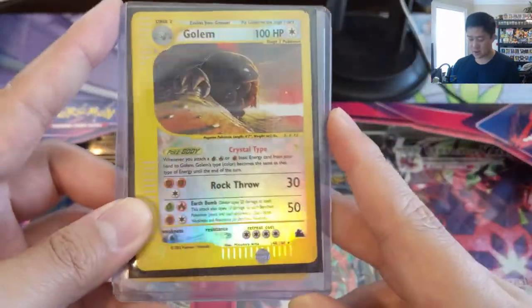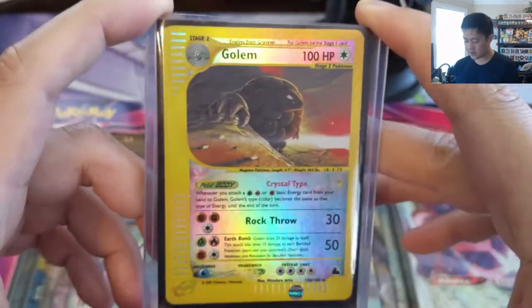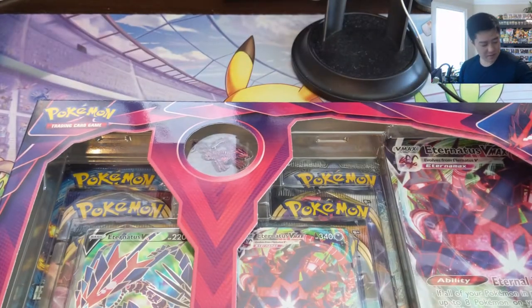And then slowly building out the Crystal Type collection. Here we have the Golem — I think that's one of the cooler looking ones. And we got the Crystal Type Golem Reverse. Probably get this guy graded at some point as well.